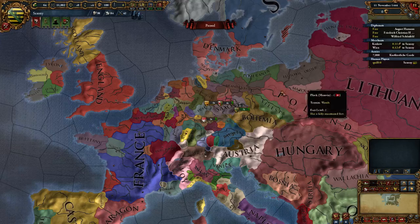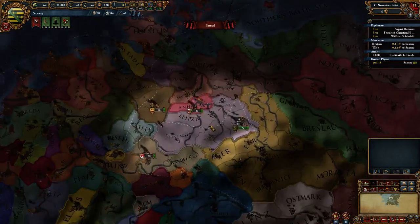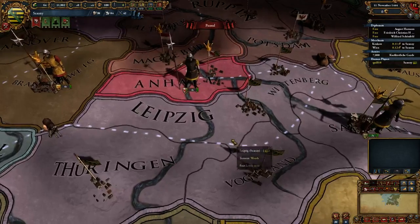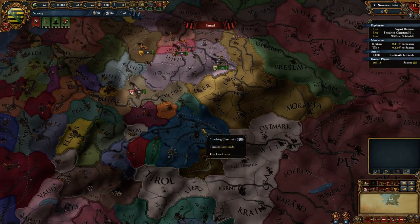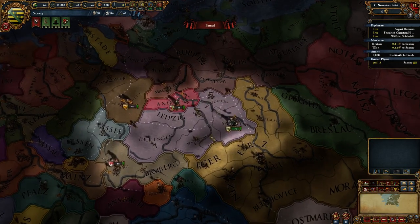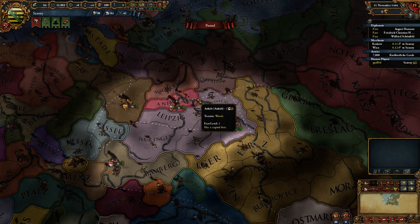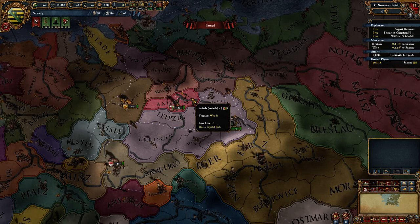Being a member of the HRE means you've got a good chance of being protected by the emperor, especially if you keep good relations with them. That doesn't only happen from external threats — internally, some of that happens as well. For example, if I as Saxony declare war on Anhalt, Austria won't intervene. I'll declare the war, fight it, win because they're tiny, and then it comes time to negotiate peace.